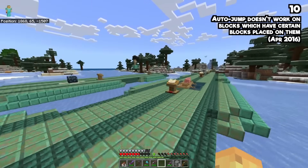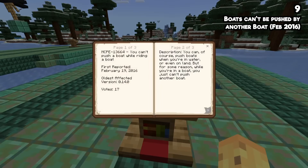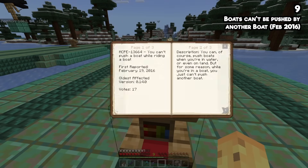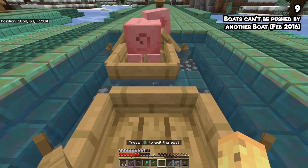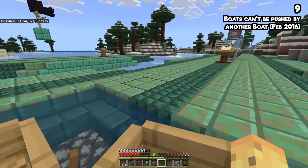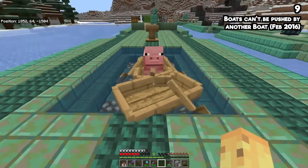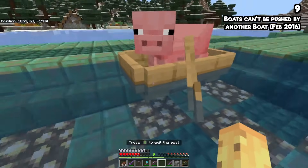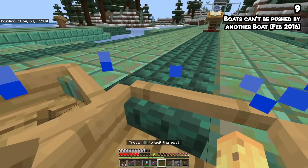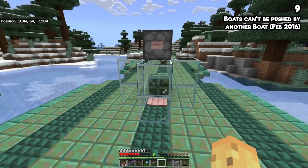You'd also be in trouble if your plan was to move a boat using another boat. Here is me in a boat, and here's a pig in a boat — that boat will not move in the slightest. Again, this makes so much sense the moment someone describes it as a bug, but I just thought this was how Minecraft works.